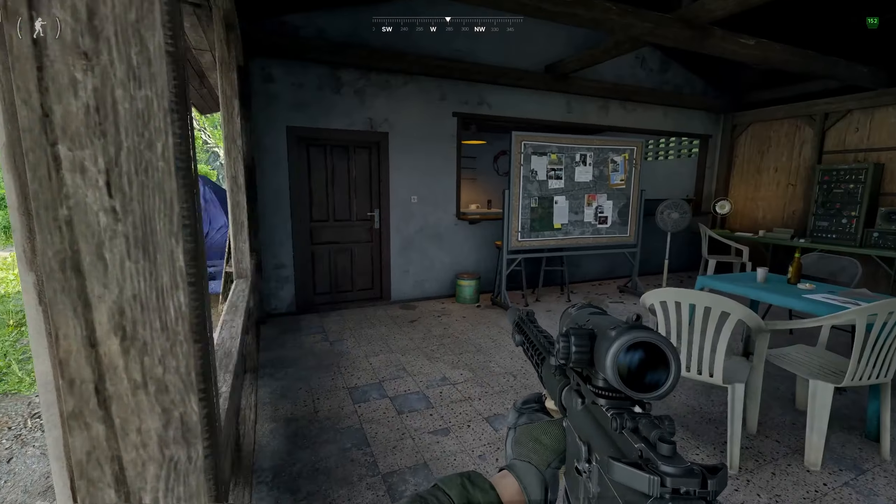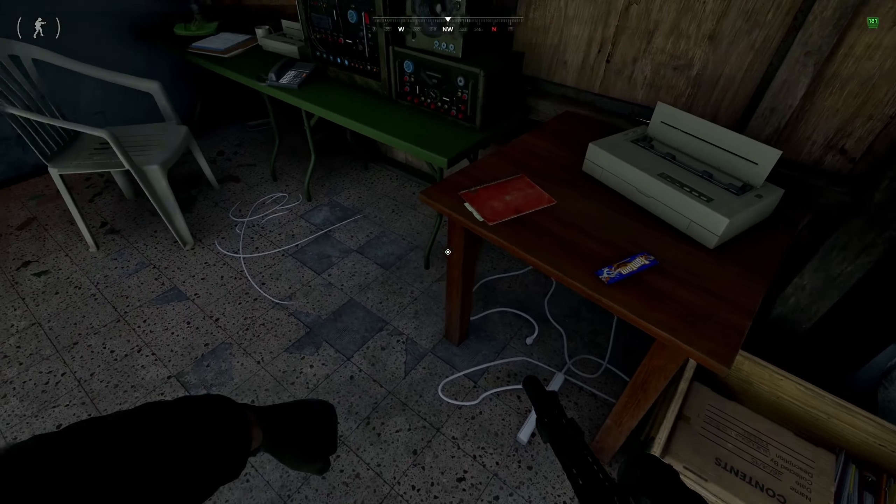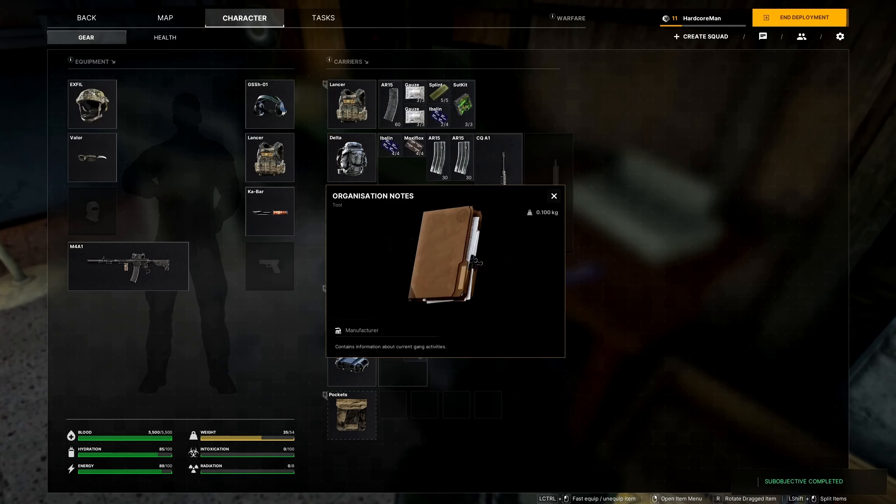You're going to be heading through this doorway and then back here you're going to pick up the organization notes. Now all you have to do is head back to base camp and hand this into Gunny.